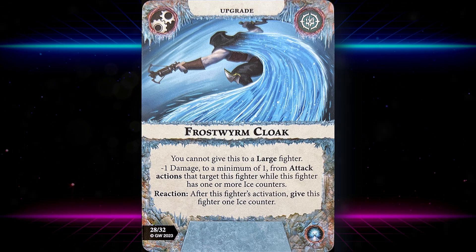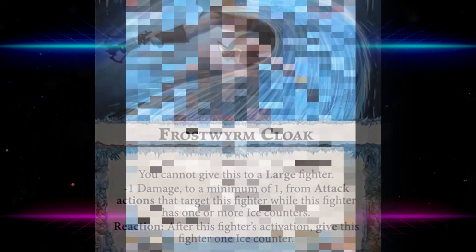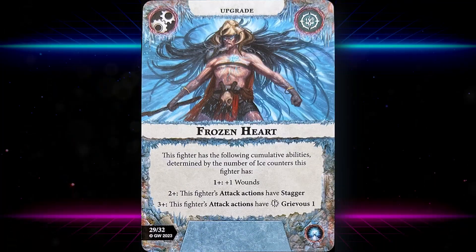Frost Worm Cloak: you cannot give this to a large fighter. Minus one damage (to a minimum of one) from attack actions targeting this fighter while they have one or more ice counters. Reaction after this fighter's activation: give this fighter one ice counter — pretty good. Frozen Heart: this fighter has cumulative abilities based on their number of ice counters — at one: plus one wound; at two: this fighter's attack actions have Stagger; at three: this fighter's attack actions have Grievous One.